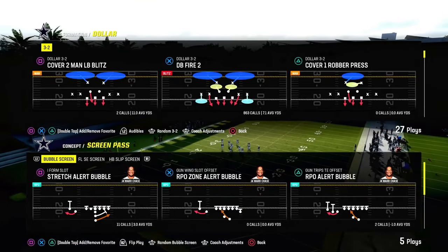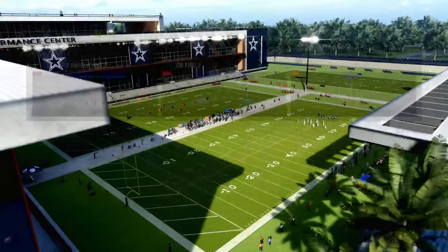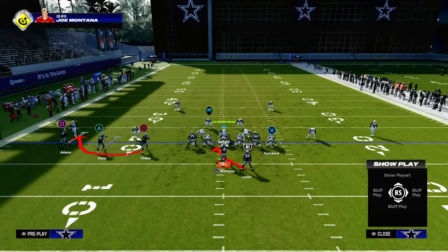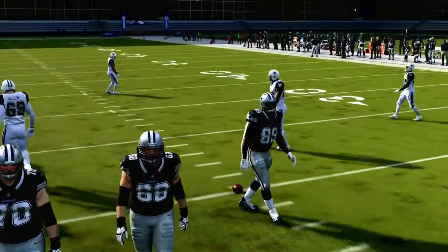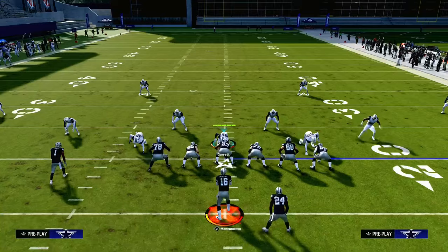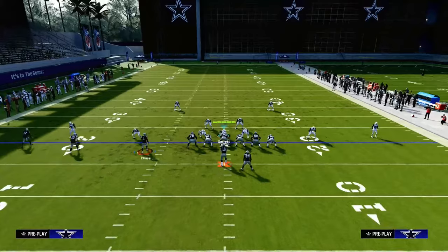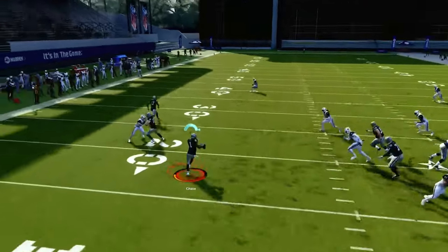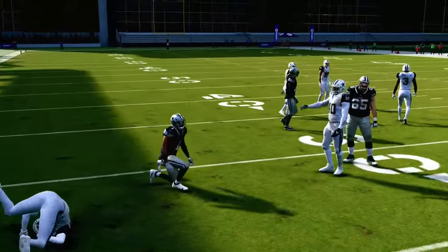Here's an example: RPO Zone Alert Bubble, trips side in offset. This is a perfect example and a really good RPO. The reason why comes down to the formation. People are using these RPOs as safe options in the passing game — you can put this RPO out there and the receiver can get easy yardage.